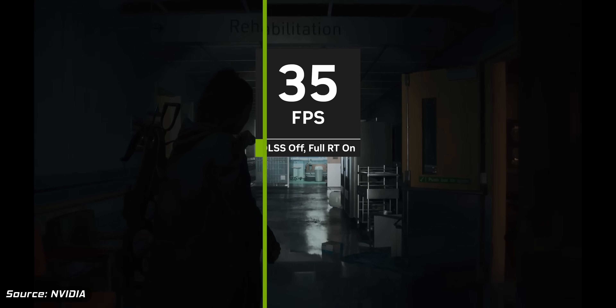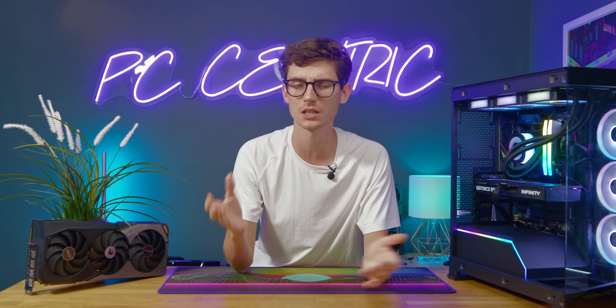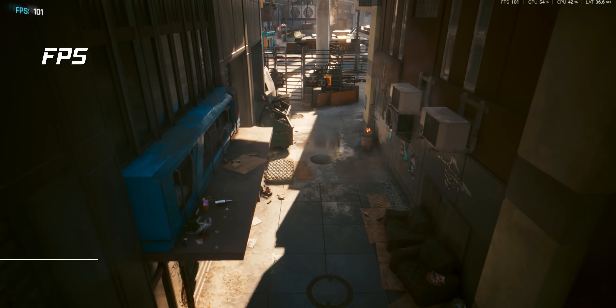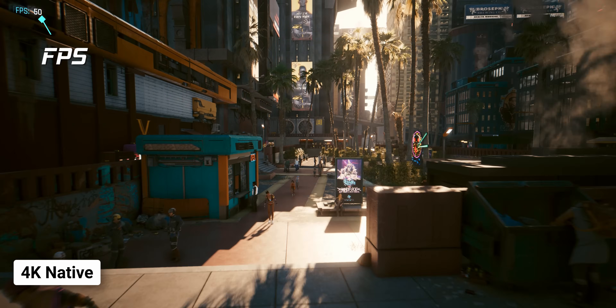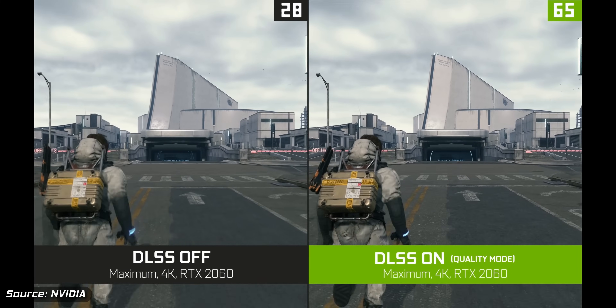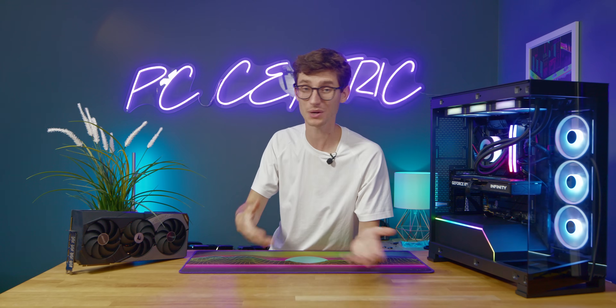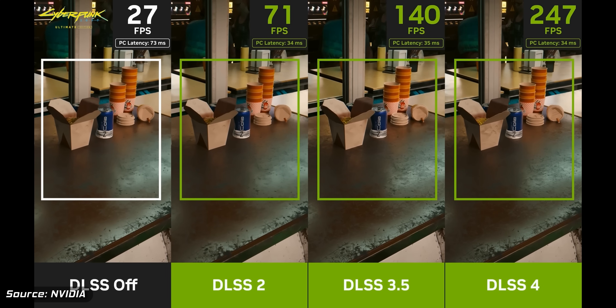DLSS 4 from NVIDIA bundles in frame generation, which is something completely different, and we'll explain that later. But essentially, upscaling technologies are very simple at their core. They take a game — say you have a 4K screen, which requires a lot of horsepower to drive at that resolution. As you go from 1080p to 1440p to 4K, frame rate drops significantly. Upscaling lets your output resolution stay at 4K while you pump in fewer pixels, then use an algorithm to sharpen everything up and fill in the blanks. Pretty much all screens do this — it's nothing new, we saw it from plasma and early LCD TVs upscaling standard definition to HD. But modern upscaling is much more intelligent because it uses AI.